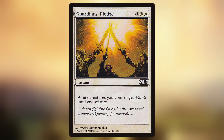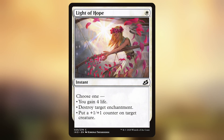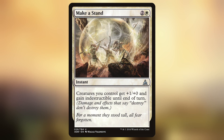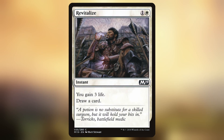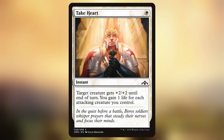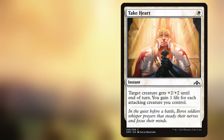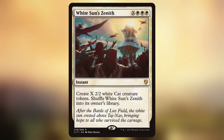Blossoming Calm is basically a mini Leyline of Sanctity — the life gain helps too, and the rebound is pretty nice. Guardian's Pledge is to buff up your board, especially if you're trying to bring in the last point of damage. Holy Day is a fog. Light of Hope is a modal ability to choose different things. Make a Stand is another way to push through the last points of damage. Path to Exile and Swords to Plowshares deal with troublesome creatures. Raise the Alarm is token generation. Revitalize gains life and draws a card — that card draw is really clutch because there aren't many ways to draw cards in white. Take Heart is a solid buff spell with a life gain element, and with Archangel of Thune that combination would be really strong. White Sun's Zenith is token generation that shuffles back into your library, so you can use it again later.